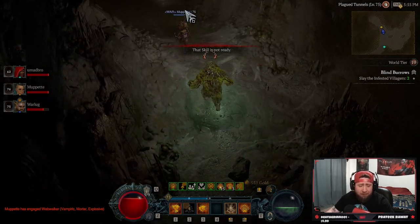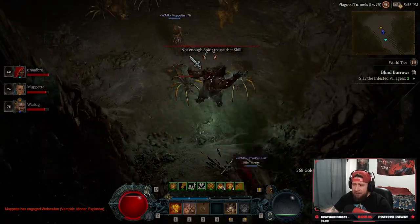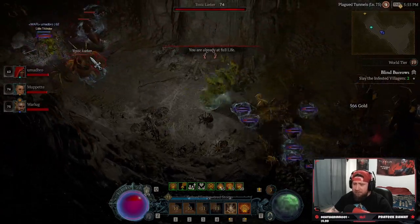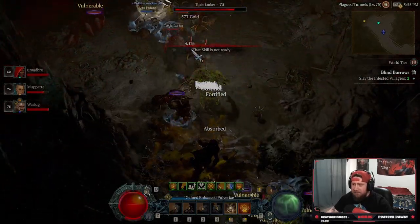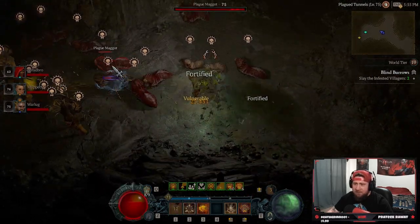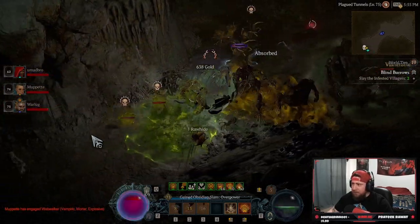My skill tree is all about doing overpower damage, vulnerability damage, and crowd control damage. My build is all about stunning, slowing, overpowering — so that's why I need as much fortify as possible, like with Earth and Bulwark. We're also doing a lot of vulnerable damage because of our paragon nodes that make monsters vulnerable, giving us additional damage.